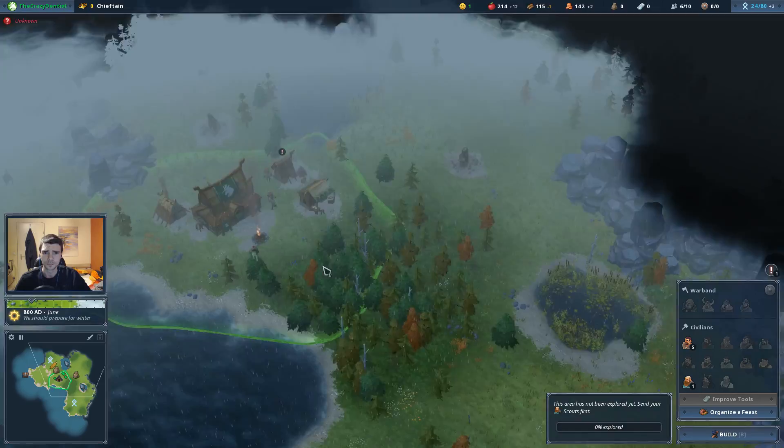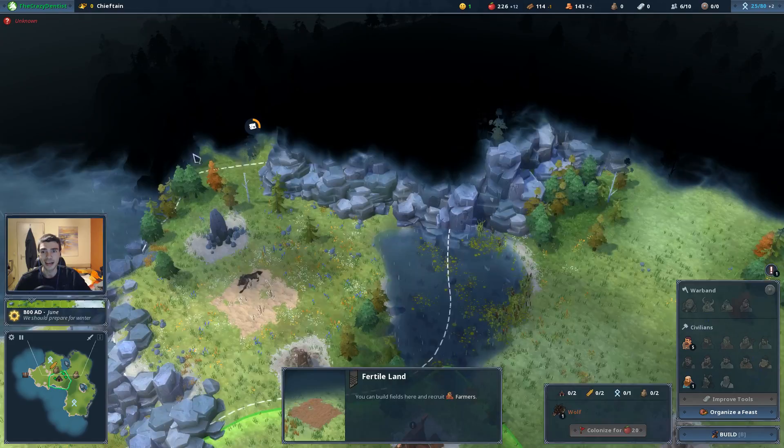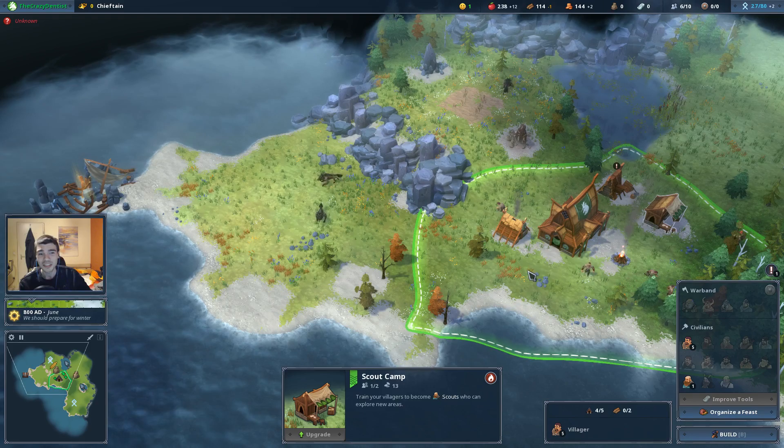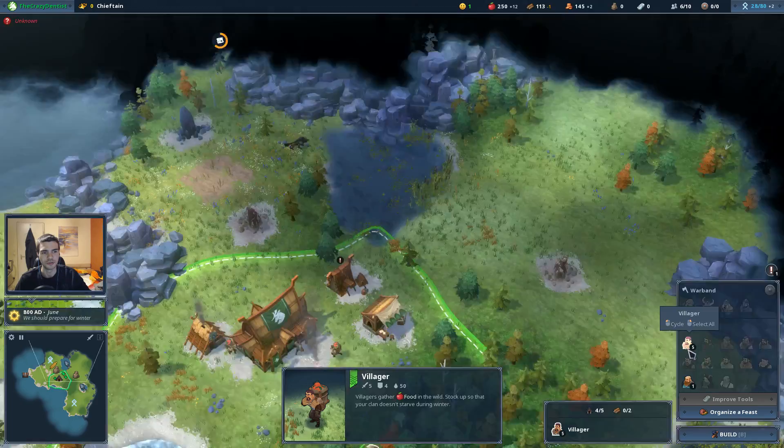In a macro play I'd be a little more thorough with scouting — you want to find both of your stone tiles since you need them. Iron is good to find but not quite as critical as in a rush early on, though it's still important in later stages. Usually I'll still look for iron in the first scouting phase.